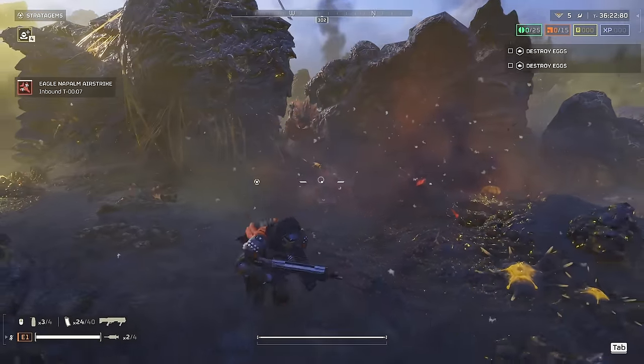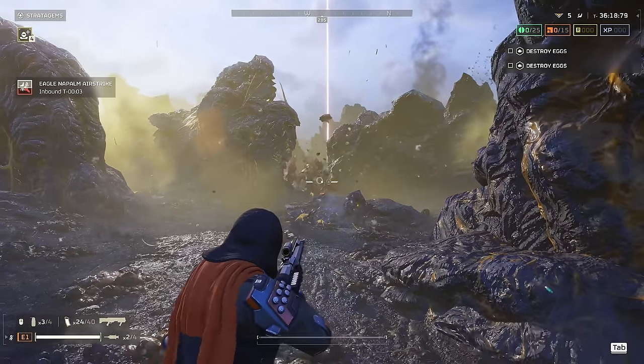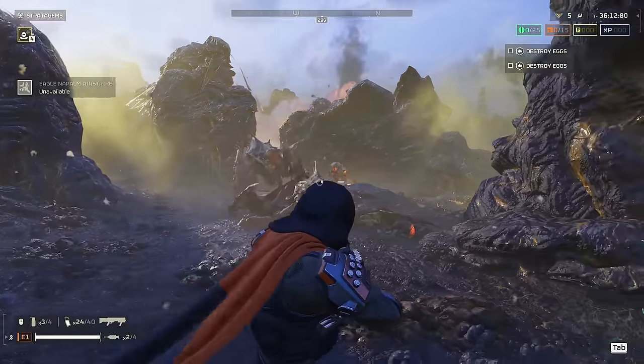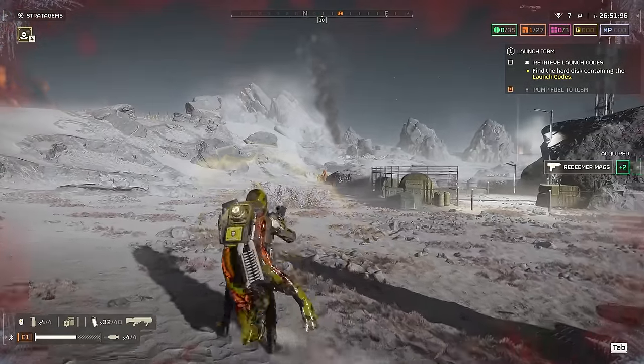Brood Commanders go down in an amazing two shots to the head — only one quarter of the rounds required by the much more expensive Scorcher. The impressively armoured Hive Guards go down in three shots directly to the armour plating.